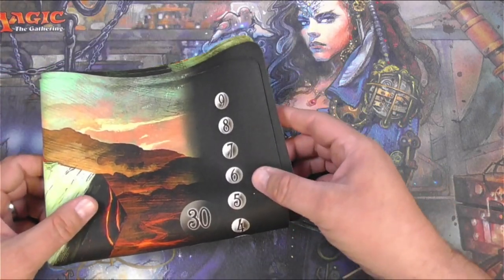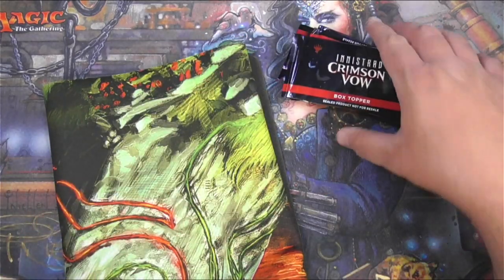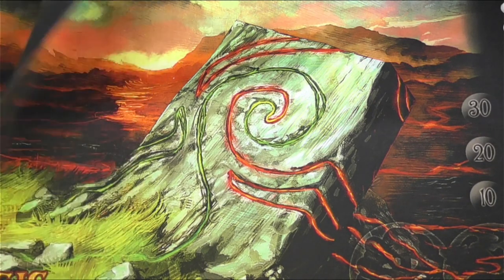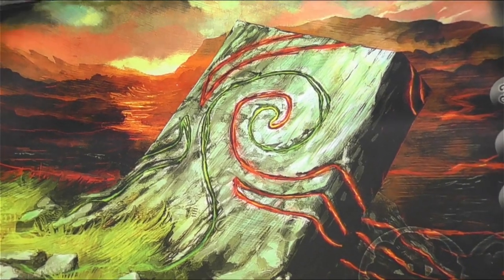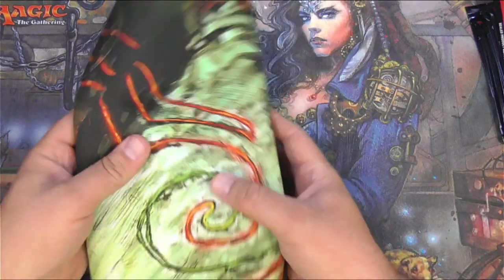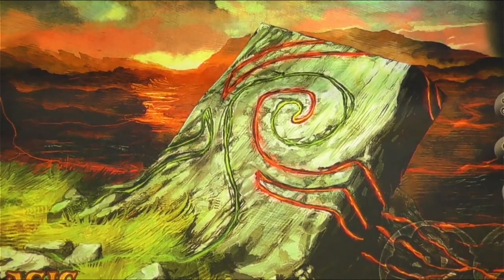It looks like they gave me the same one — that's kind of a bummer. Let's count: one, two, three, four, five, six, seven, eight, nine, ten, eleven, twelve, thirteen, fourteen, fifteen, sixteen — we got sixteen Vow box toppers. And then the two playmats — oh cool, it's a border post! I don't know which one it is, some kind of border post with very cool art. I really would have rather had two different ones, but apparently that's what it is. They must have a ton of these trying to get rid of. Anyway, let's move on to the box toppers.